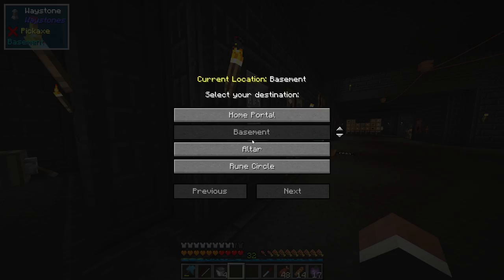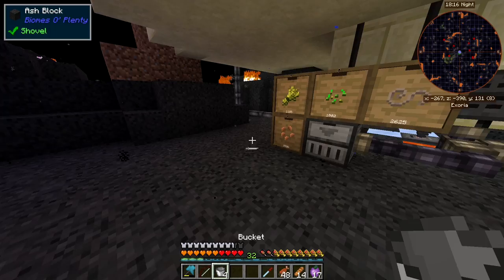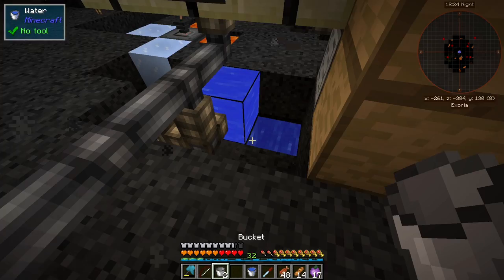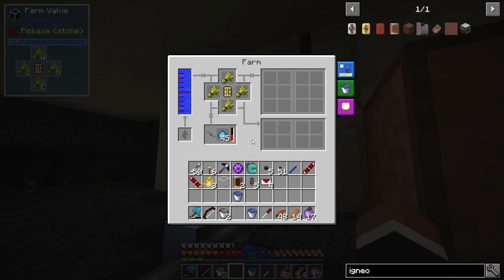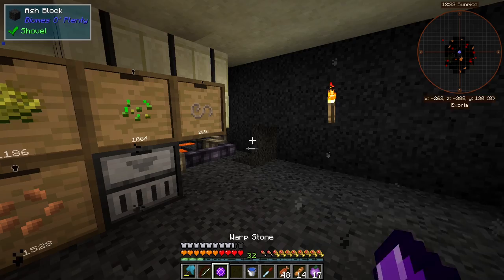It's not raining anymore — I'm glad. I forgot to make another aqueous accumulator so I'll have to do that. Let's take some water from down there. How's the farm doing? Oh wow, that's a lot of wheat — awesome.